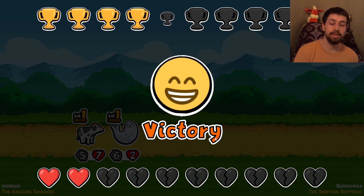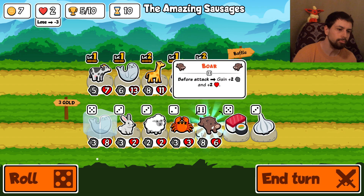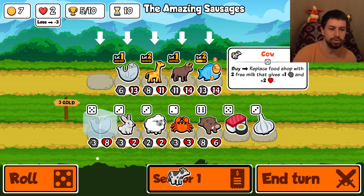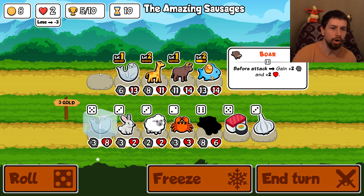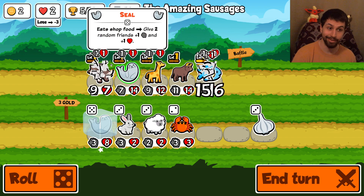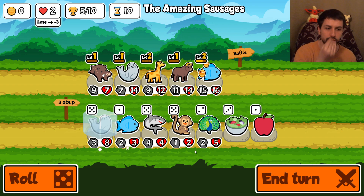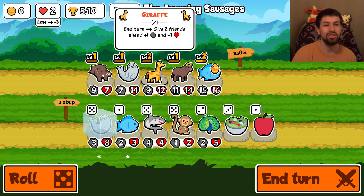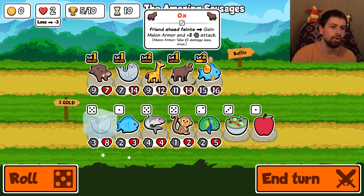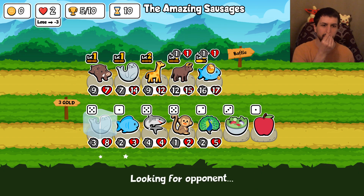The hippo - each time it takes out an enemy, it buffs itself, so it can go pretty dank. Now we definitely upgrade the giraffe. We have a boar - before attack, gain plus two plus two. I think that's exactly what we put down. We sell the cow because it doesn't do much by itself. We put the boar, then put the sushi - give three random pets plus one plus one. We're praying it hits the seal, and it does, so he spreads a lot.